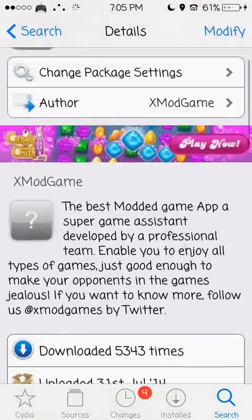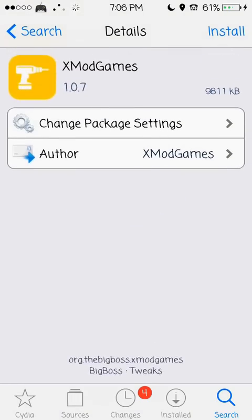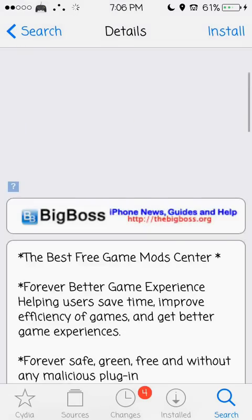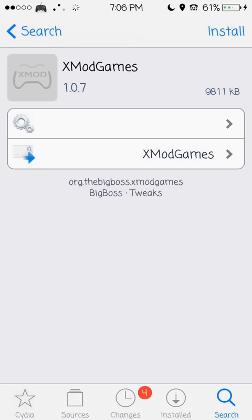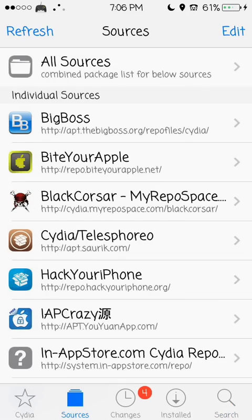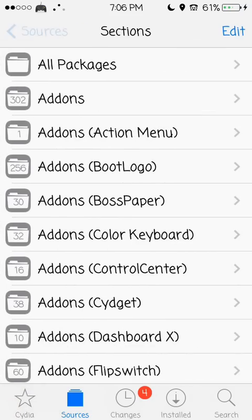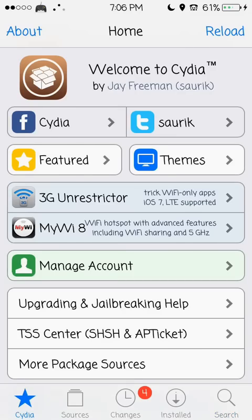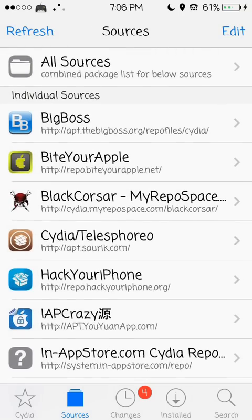Here we go, it's right here. The original, legal tweak is Xmod Games. The source is Big Boss. Once you've installed Cydia, you'll automatically have this — it will be part of Cydia, so you should be able to find it just by searching. You shouldn't need to type in another source, but if for some odd reason you don't have the source, it's apt.bigboss.org/repo files/cydia/.